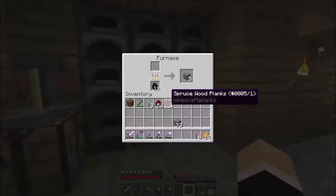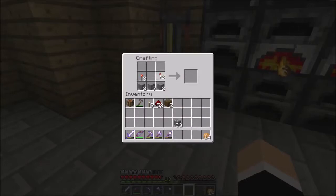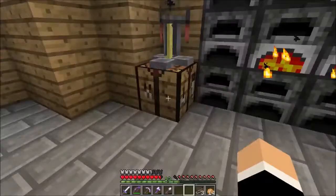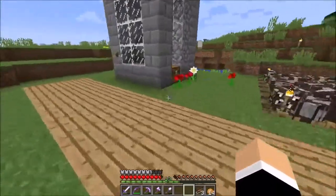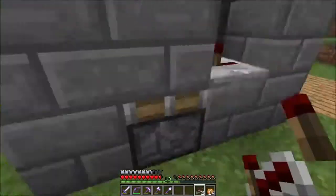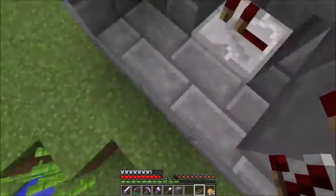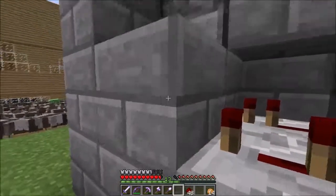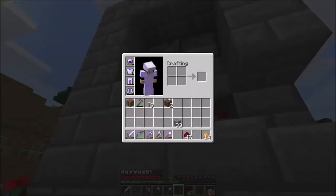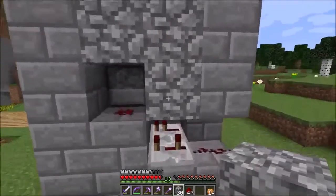And then we just do that — do it like that, and then two of these. Easy peasy. So I should remember the ticks on which these go on. You've got one here, and then you've got one here, and then you've got one here which goes on three. You've got redstone, and then block up here, so it's like that. And then I've got to just test it out.